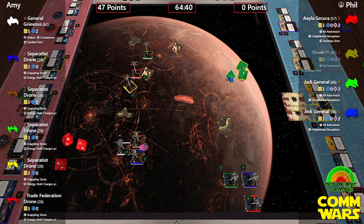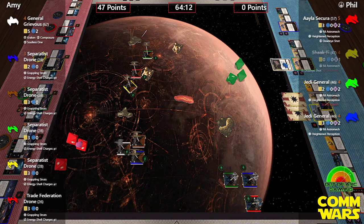More pain comes in. Phil hopes Amy will run out of Energy Shell Charges, though he knows they can be recharged. Another crit comes through and it's a Hull Breach on green. Not a great crit to get on a three-hull ship — all subsequent damage cards will be face up. After only two ships shooting, it's been a very powerful start for Amy.